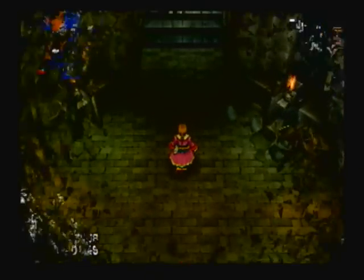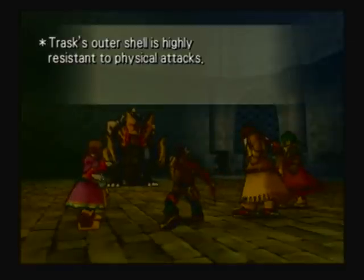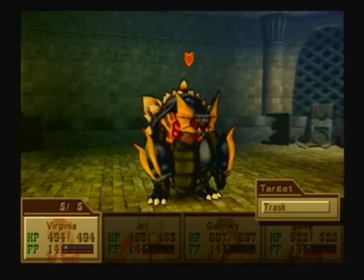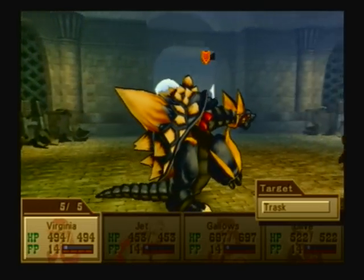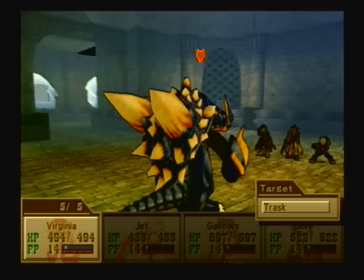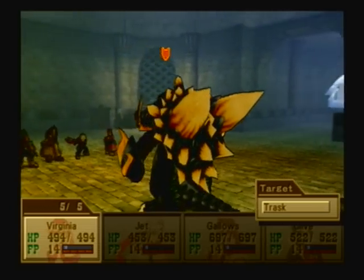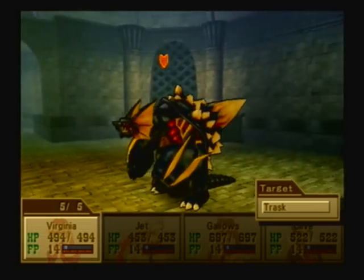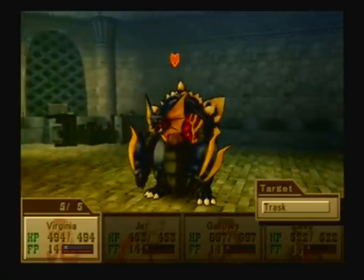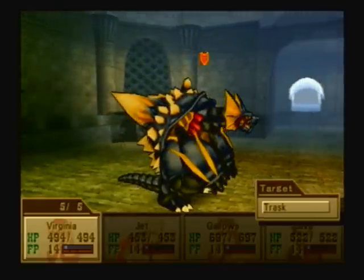We got an unexpected boss fight! Kind of reminds me of the old early Final Fantasy games. This is Trask, or Tarrask, or however you want to translate it, depending on which Wild Arms game you're playing. It's kind of like a Tonberry in Final Fantasy, or a Cactaur or something — it's a Wild Arms famous tradition monster.